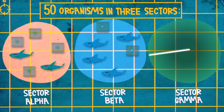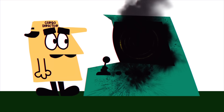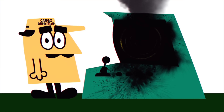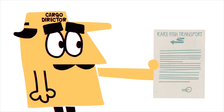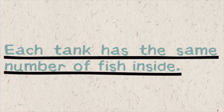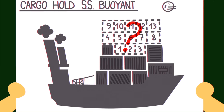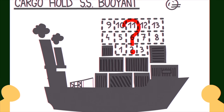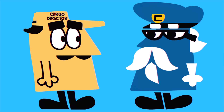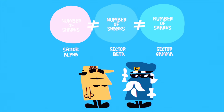The image for sector gamma is blank — your sonar has malfunctioned, and you're going to have to go with the info you have. You check the shipping notes, but all you learn is that each tank had the same number of fish inside. The cargo hold had space for anywhere from 1 to 13 total tanks. And finally, the old captain tells you that no two sectors can have the same number of sharks.